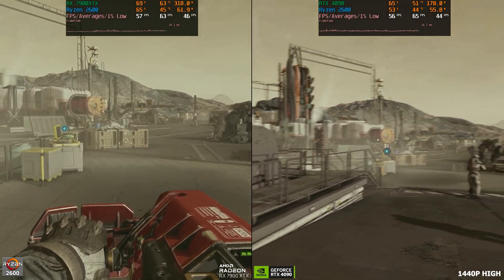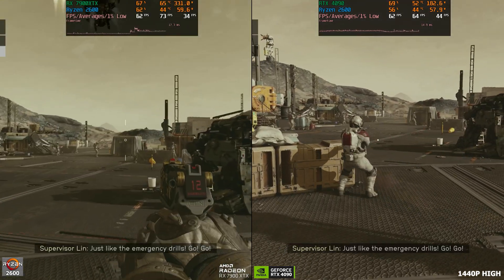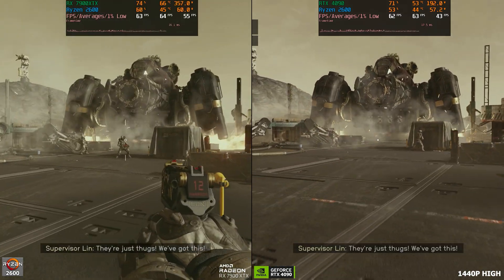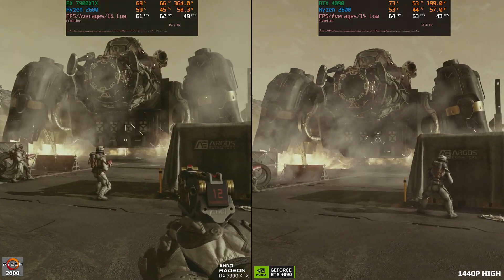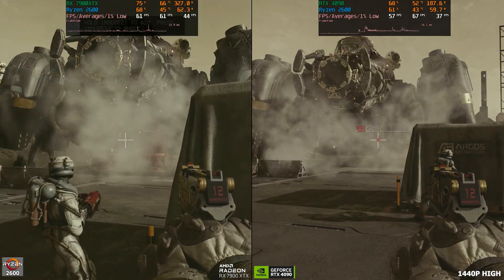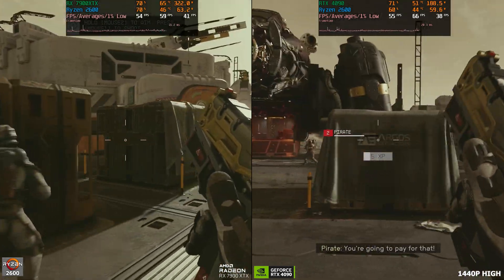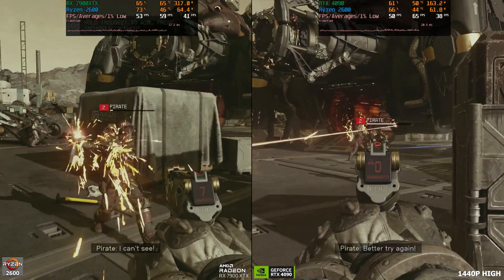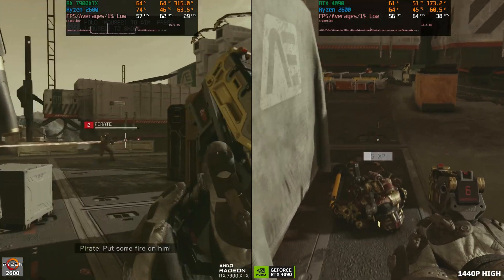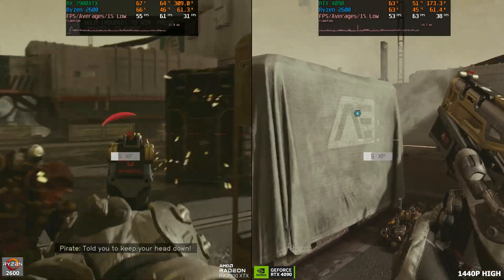Now we're going to look at this combat area with the same settings — 1440p, everything high, native resolution — between these same GPUs. This part of the benchmark obviously won't be matched exactly the same just because of the variables. It's a fight, so things can change, but it should give us an overall look at how this CPU performs, because we're entirely CPU-bound. As far as the NVIDIA CPU overhead, it's not going to be that accurate of a measure here just because of the differences in variables, but it should be interesting to look at regardless.